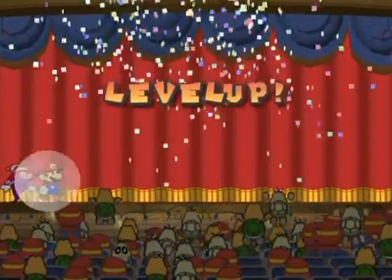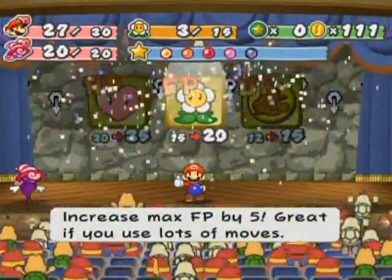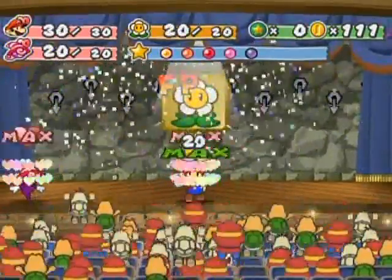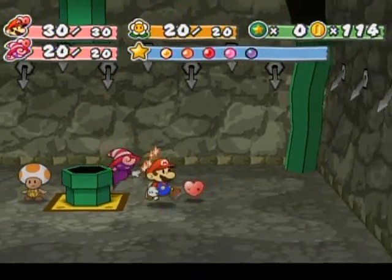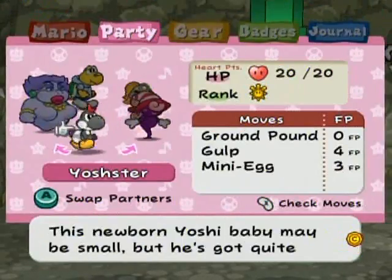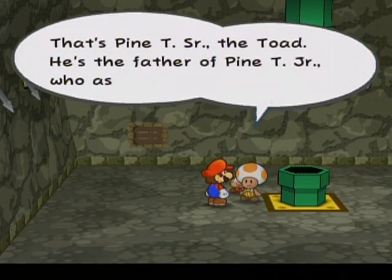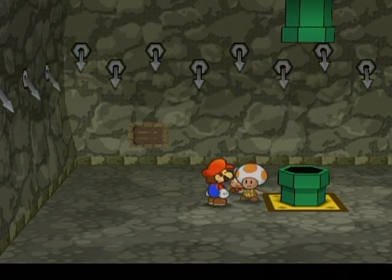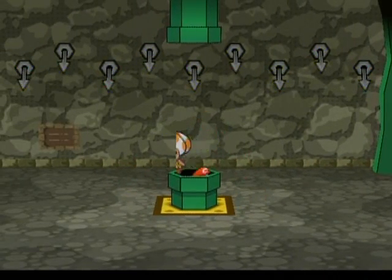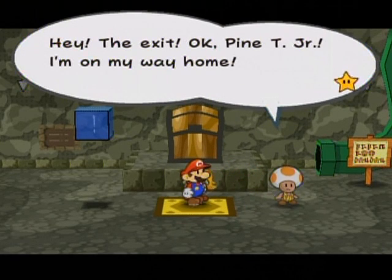Taking out the Pokey even though the other enemy can charge up — the Pokey's still more threatening than the Dark Puff. Voila — we made it safely through the first 20 floors of the Pit of 100 Trials! We got a level up. I'll upgrade flower points this time since things are getting more and more expensive to use. That Toad panics while there's an enemy in the room. That's Pinty Sr., the father of Pinty Jr. who asked us to help him.